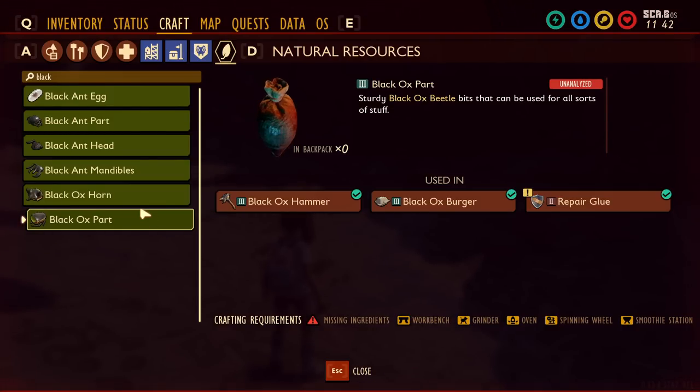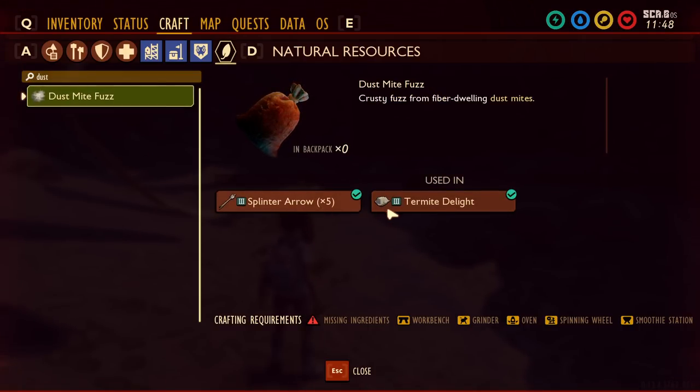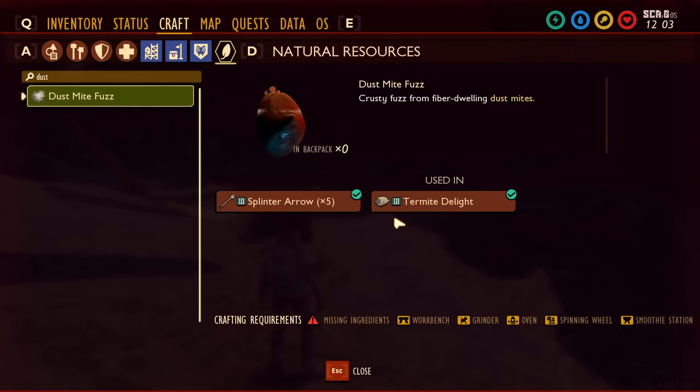Now aside from the black ox parts, what else could possibly be used in this armor set? I think one that's kind of likely is going to be dust mite fuzz. Right now dust mite fuzz is only used for splinter arrows and termite delight, which is a meal. If you look at other armors like the red ant armor, it uses the regular lawn mite fuzz, and the black ant armor uses the bee fuzz. So there are other armors that use fuzz, and I think it would make sense for dust mite fuzz to possibly be used — maybe just one piece of the armor set, probably not the whole thing.